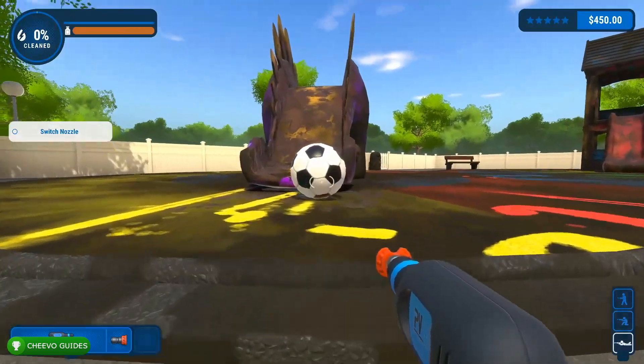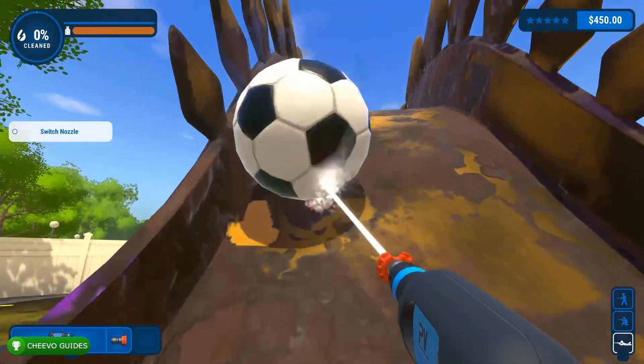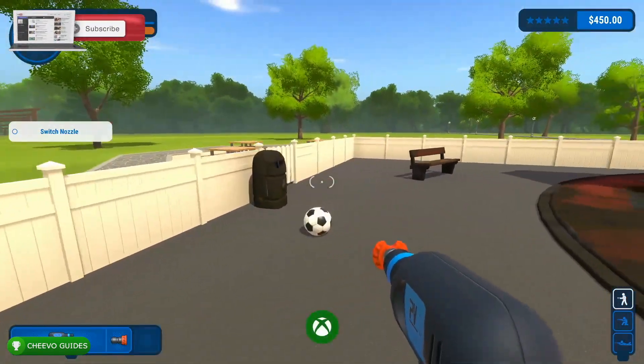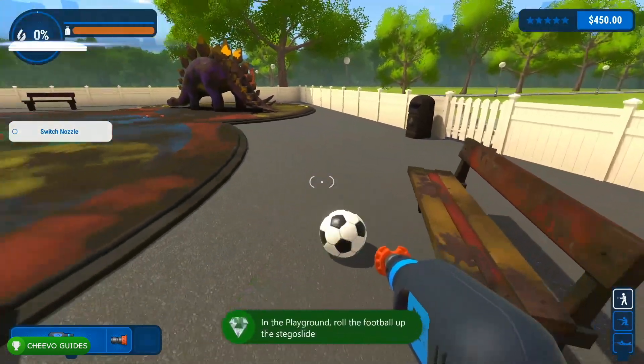Once you get it on the slide, you want to make sure you keep hitting it with your power washer consistently. We're going to start to walk towards the football or soccer ball until it gets all the way to the top of the slide.